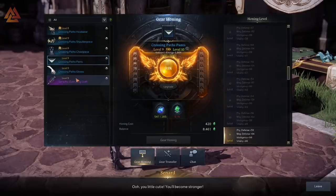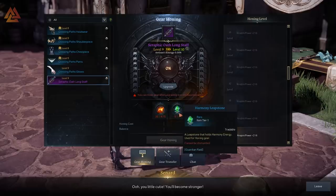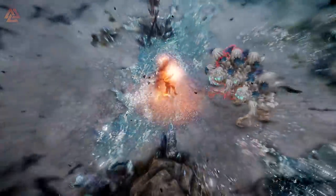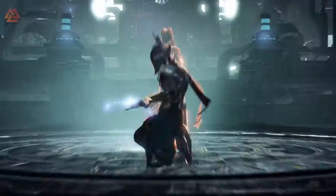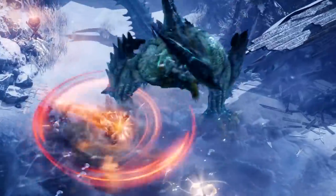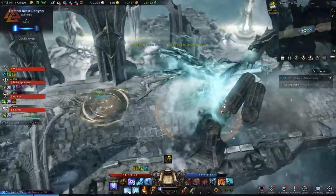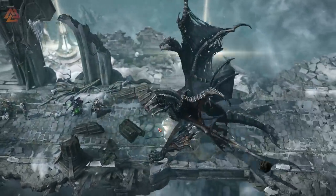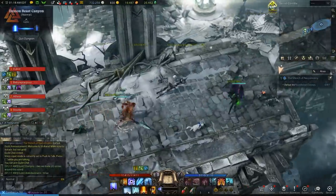You also have Fragments and Leapstones, which are used to actually upgrade the gear — this is known as Honing. These are dropped from just about everywhere, so they're not hard to find. At first, Honing is going to be 100% successful every single time. But at a certain point, that number begins to drop and you will start to fail. When you fail an upgrade, you're going to lose the Fragments and Leapstones consumed in the process. However, you can immediately try again — there's no lockout period. It doesn't lose the Harmony Shards, so it's still prepped and ready to go for the next Honing attempt.